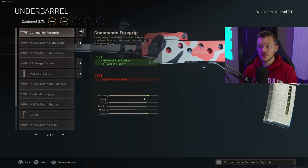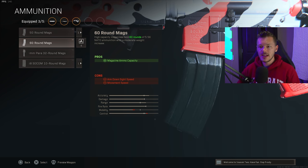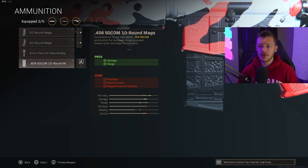For the underbarrel, running the Commando Foregrip — keeping it simple with recoil stabilization and aiming stability. The M4 doesn't have a crazy amount of recoil, so it'll be a pretty big laser beam with all these attachments. Running anything heavier will just slow you down unnecessarily. For ammunition, only the 50 or 60-round magazine is good — the SOCOM and Para 32 are absolute garbage, don't ever use them.